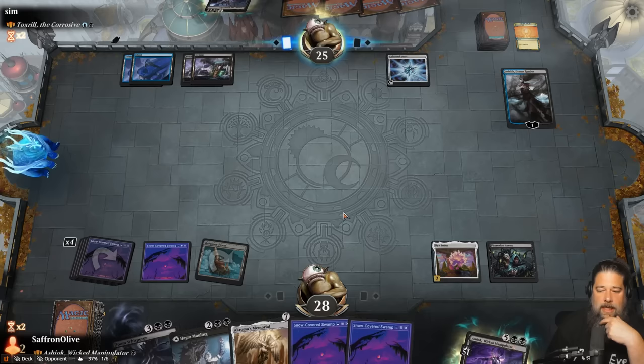Opponent passes. We do some Doom Whispering - we literally just want to exile enough cards to win with Ashiok. Opponent has 81 cards. We surveil and exile repeatedly. Opponent gets down to 73, 77... we're almost there. We need one more big thing in exile. We keep a card on top and exile more. After enough exiling, we proliferate the Ashiok to seven loyalty and ultimate: exile the top 103 cards of our opponent's library. Then we pass the turn.